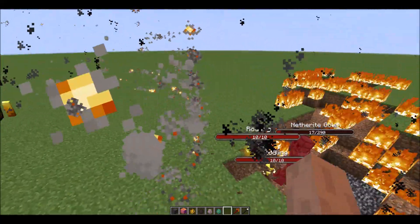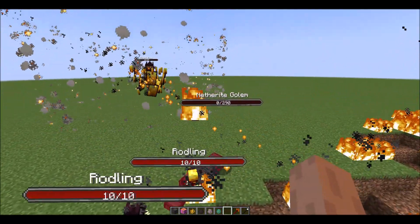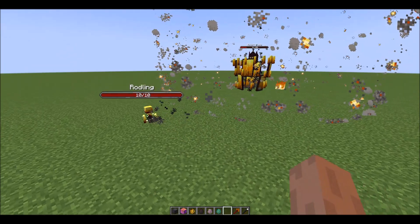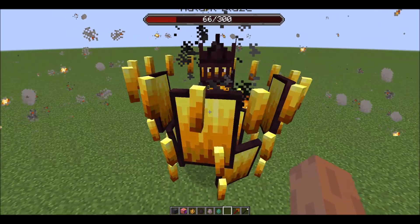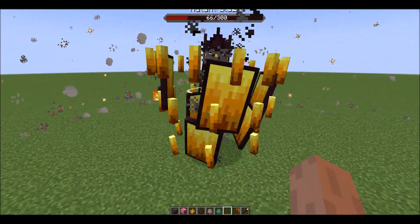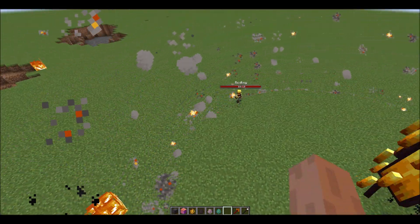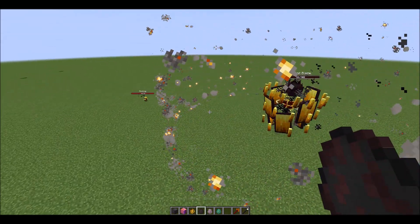Both of them are at 60 hit points! Oh my god — what was that move? The Netherite Golem went from 68 hit points down to 6 hit points! The immune Blaze — I underestimated you! Good job.